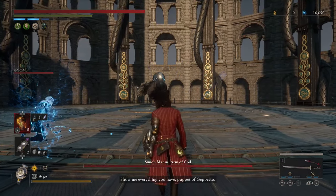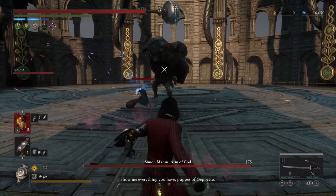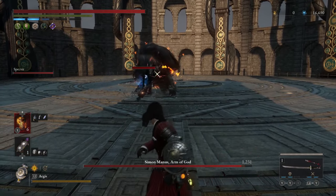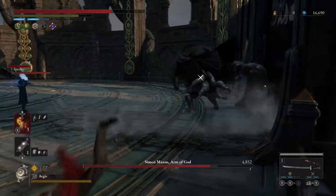Hello everyone, in this video I'm going to show you how to cheese the boss Simon Maness, the Armagod and Liza P. This is the second last boss in the game — throwing items will be your best friend here.